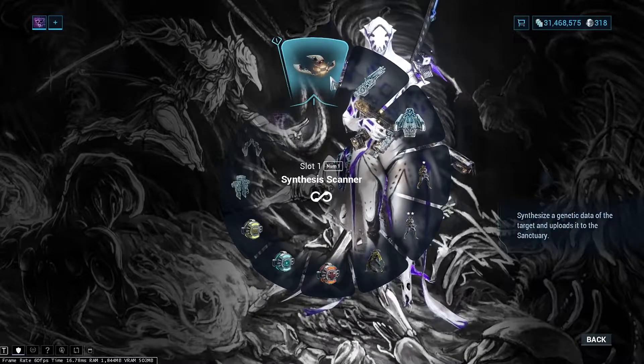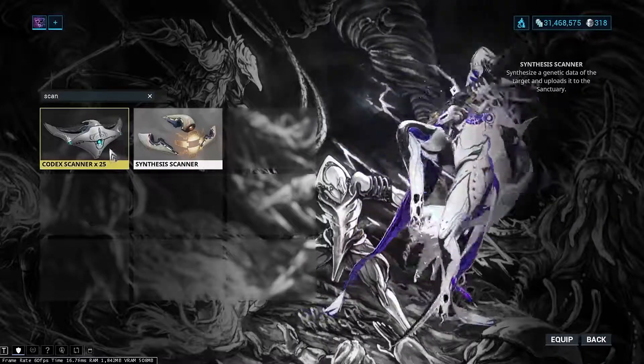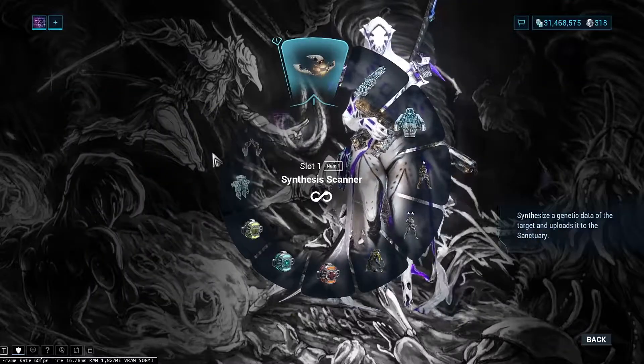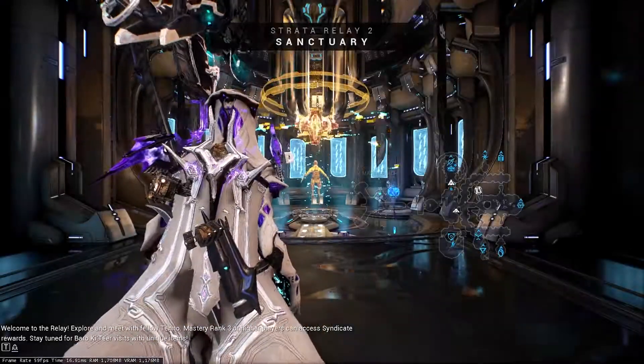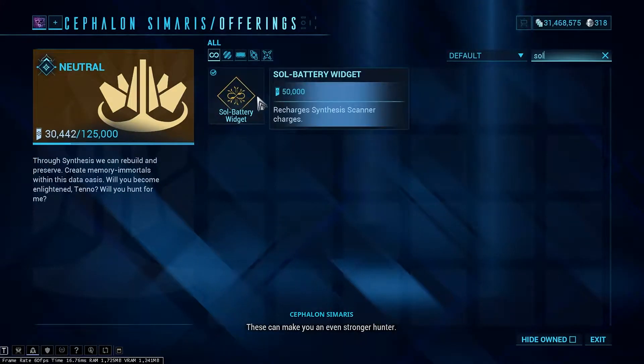Both the Codex and Synthesis Scanner work for this. As a side note, the Synthesis Scanner from Cephalon Simmeries is a straight upgrade from the Codex one, so you should definitely farm that once you complete the New Strange Quest. The Sol Battery widget from Cephalon Simmeries gives the Synthesis Scanner infinite scans.